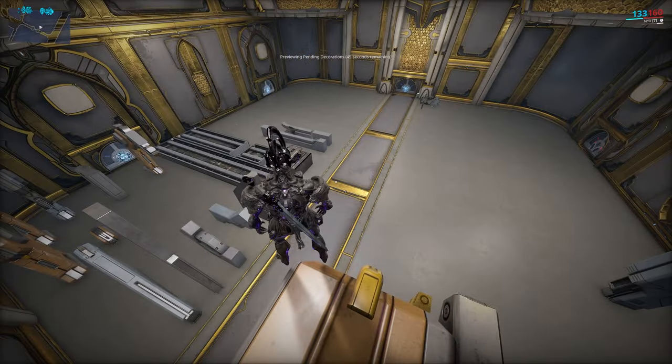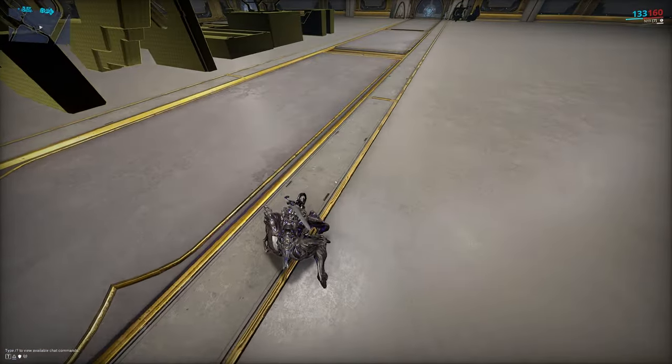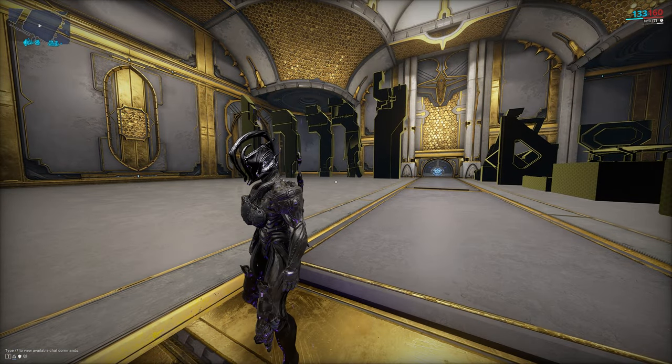Unfortunately, there is currently no way to bypass the 60-second preview timer. You cannot decorate while the preview is active. You can end it by going to decoration mode from the menu, where you'll have the option to end it, or by returning to the room console where you started the preview.